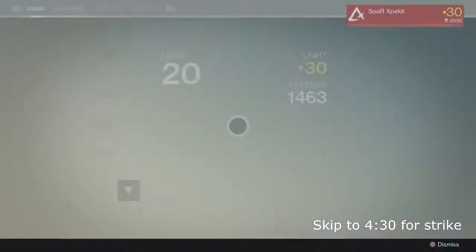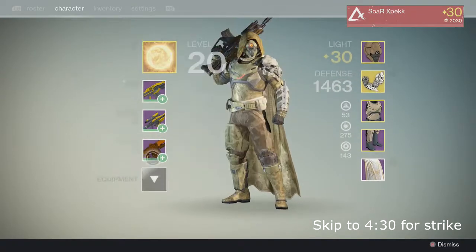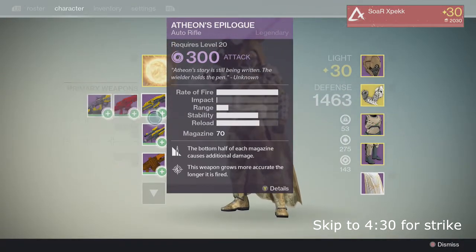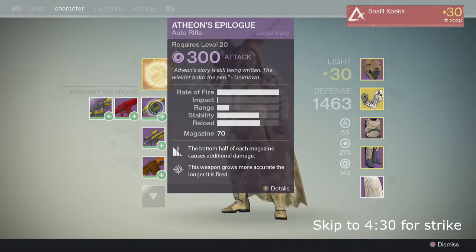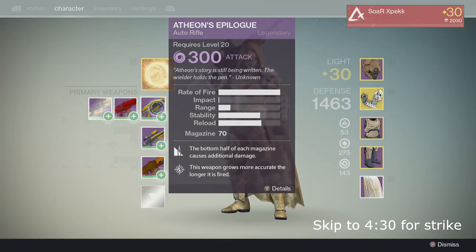This week it has void burn so my setup is going to have void damage on everything — all these weapons are maxed out with void. If you don't have any void damage weapons I highly recommend you get some, even a rare would help because it gives like a 200% damage boost, and literally the Atheon's Epilogue cuts through any enemy.